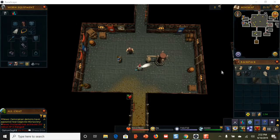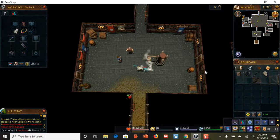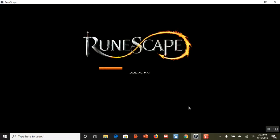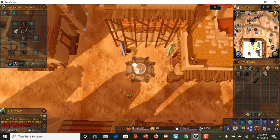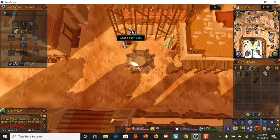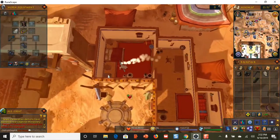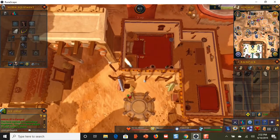For this first set of safes, you're going to teleport to the Al Kharid lodestone. Now we are in Al Kharid — if you just move your mouse up there you'll see 'crack open safe', so just click right there. The doors are open so your character will autopilot there and you'll be cracking that first safe open.